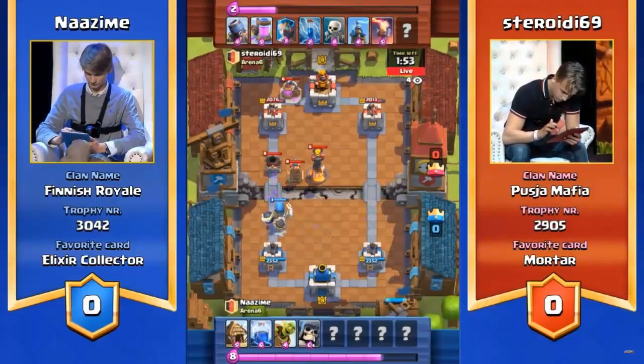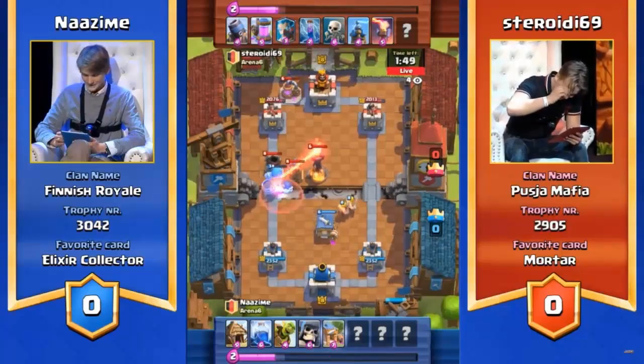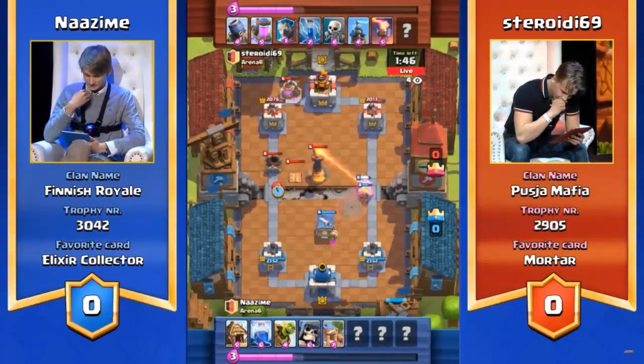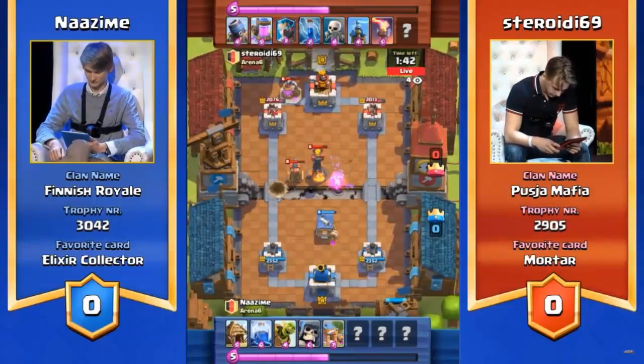We see the Tesla Tower and the Inferno Tower — so many buildings coming out from Steroidi right now. That's a lot going on there, and it's just going to act as one giant distraction. The question is, is the bomb going to reach the target? Just like that, taking out the mortar, which is definitely the threat in this situation.